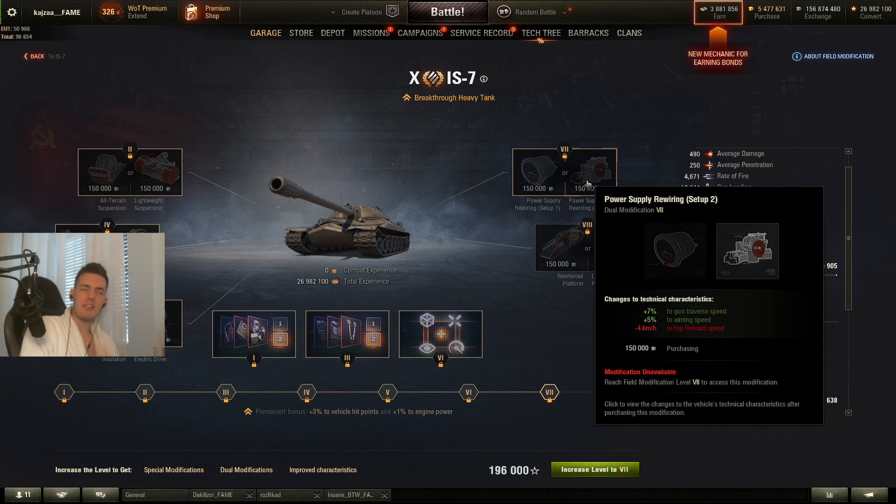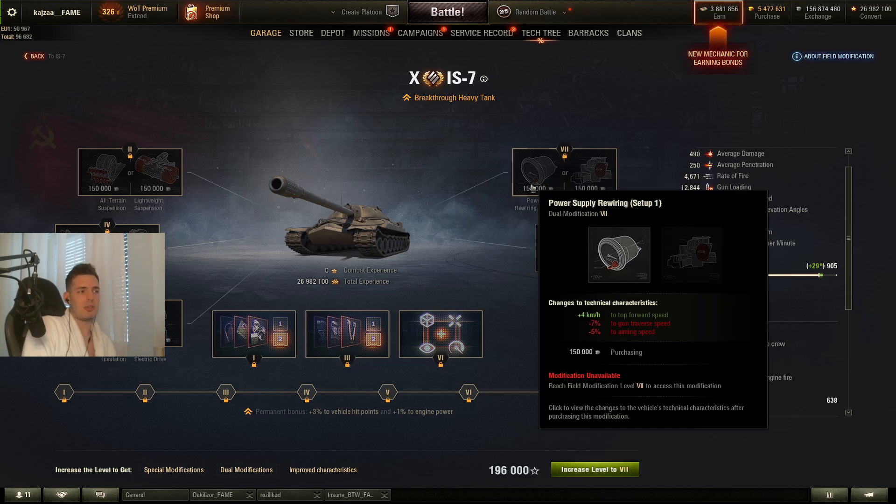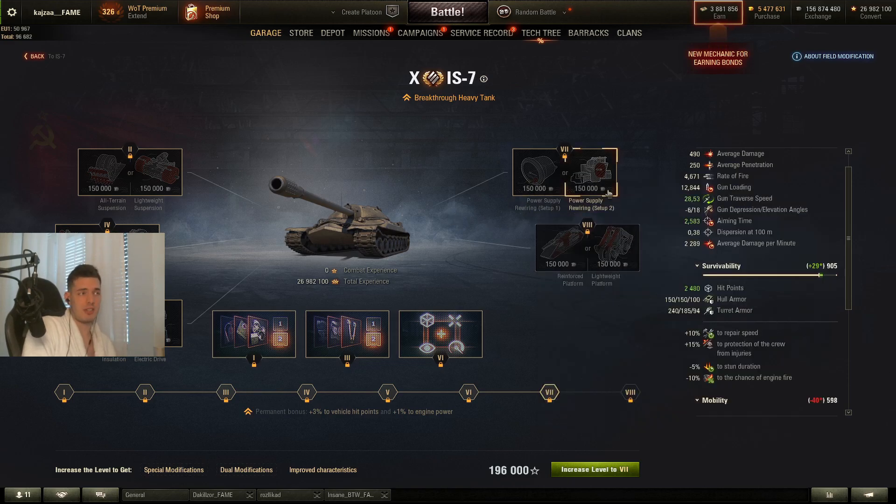In most cases — 95% of the time — you want to go for the right one, unless you're playing competitive where you need top speed and you're 100% sure you will need it to get into position. For randoms, I would say use the right one here.